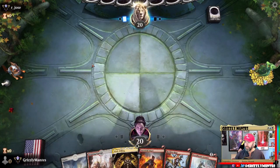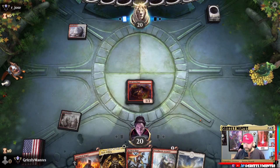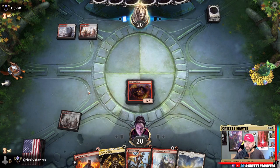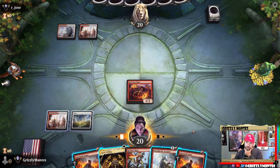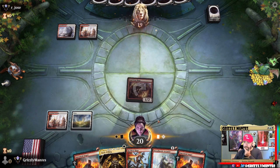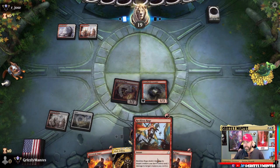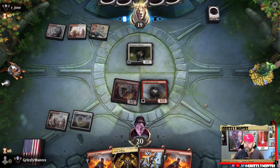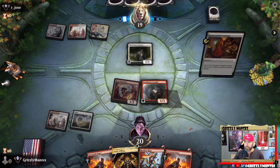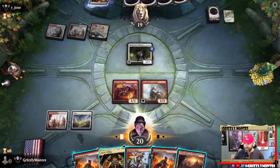We mulligan, need threats. Keep this hand, put a Reckless Rage to the bottom. All we have is an Arcanist — oh wait, Soul Scar Mage! It looks like we might be dealing with a mirror match — a Snarl is interesting. Do we want to commit another threat or protect ours? Opponent must have kept a threatless hand. Let's play the Dread Horde Arcanist. He's probably planning to play a threat then Reckless Rage away one of mine — and sure enough, that's the plan. But that won't work with Illuminator Virtuoso.